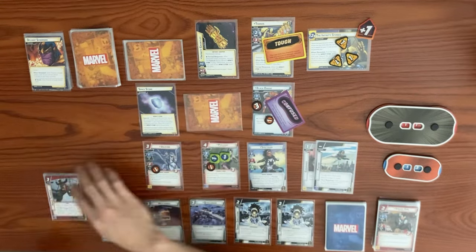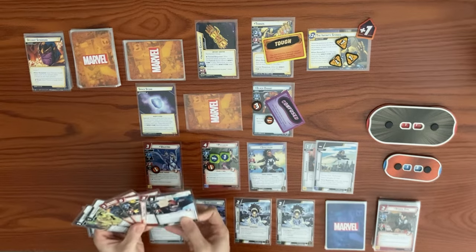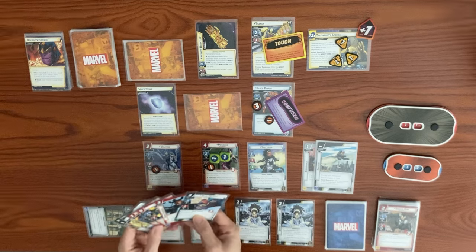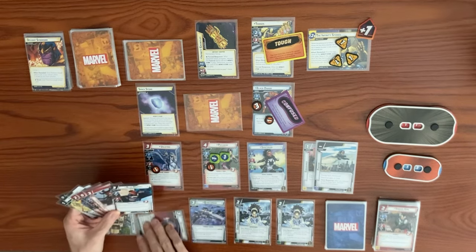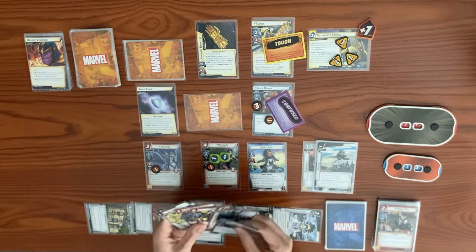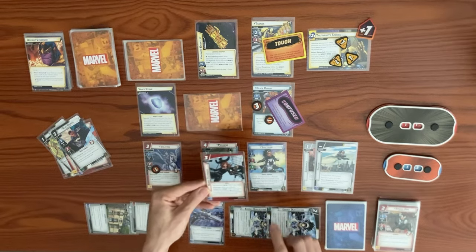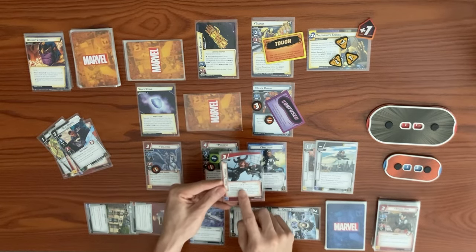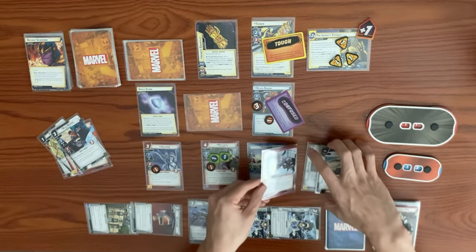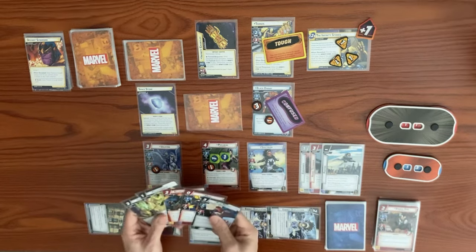That was the Space Stone activating. Back to our turn: exhaust Avengers Mansion to draw — we get Blue Marvel. Heli Carrier reduces cost of next card by one. We exhaust both Energy Duplications for two mental resources to play Home Technique, requiring two mental resources. Home Technique: when you play an Aggression attack event and pay for it using a mental resource, increase damage by the printed cost — making our Dive Bombs hit much harder.